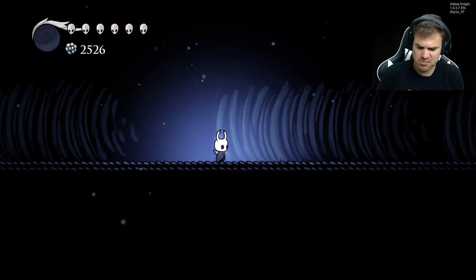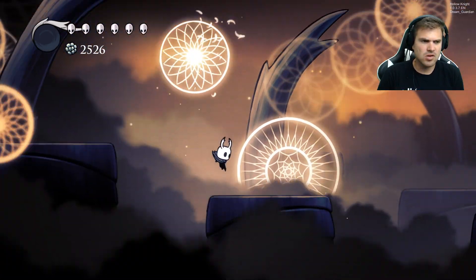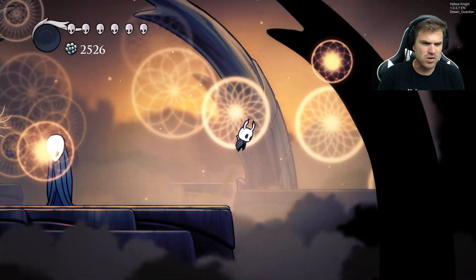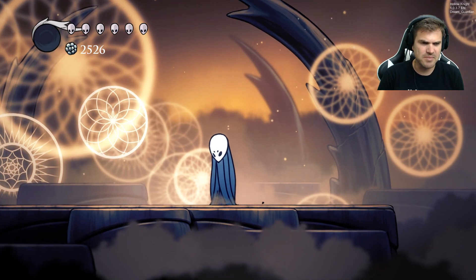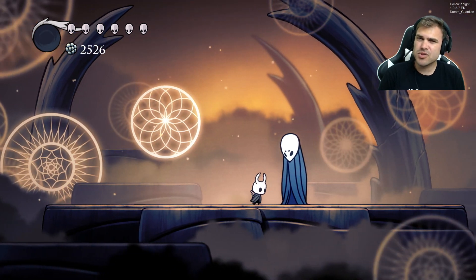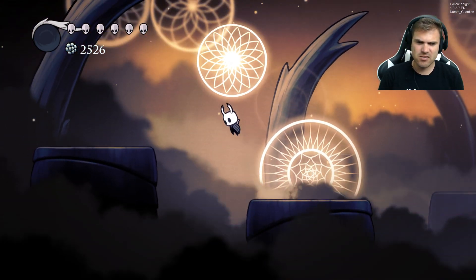Abyss 07 — so this is the same spot. If we hit F2 again, now we're somewhere new. It looks like definitely a dreamer area, but if you look at the background those look very similar to — what's it called — the Knight's horns. It's clearly one of the dreamers, but we can't talk to him and can't deal any damage. This area is called Dream Guardian, which is kind of interesting. I wonder what you would have done here — maybe there was an extra cutscene or dialogue before or after you freed all the dreamers.